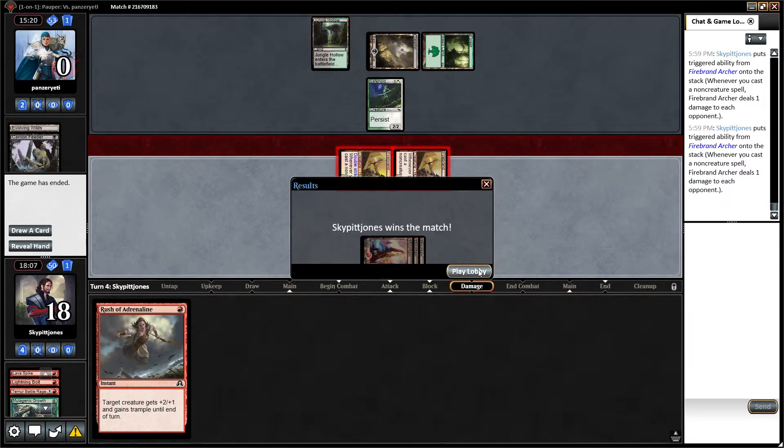Yeah, that's the game! So that was Kiln Fiend versus Cauldron Feeder in Pauper. If you like this kind of stuff — I didn't think we were actually gonna win, but we did and he was a good sport and it was fun, a little bit of a roller coaster but it was fun. Subscribe — do me one better, share this. If I can get ten people to share this video I will personally put out a giveaway — something cool. Thanks for watching, bye!